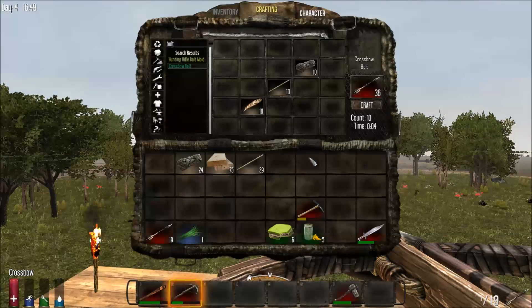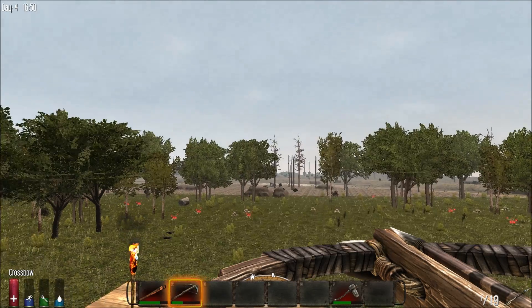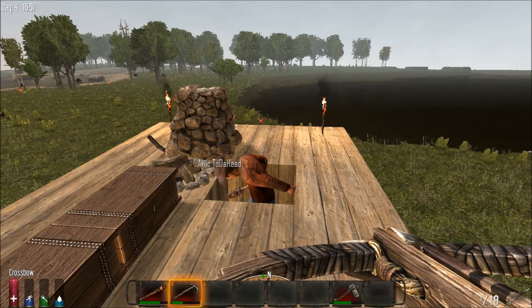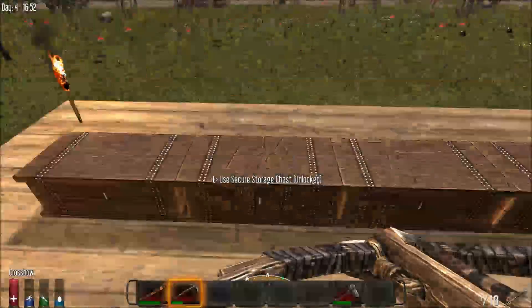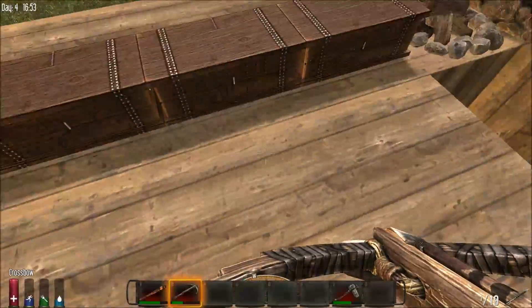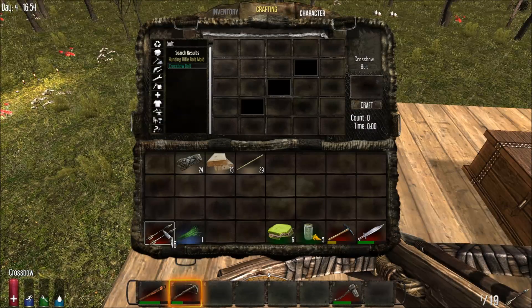How many crossbow bolts have you got, Mr. Trillion? I'm gonna go get some more stone, because I still got 152 feathers on me — I need to go make some more. Would you like me to make another row of storage chests here? 49, okay. Yeah, probably wouldn't hurt.